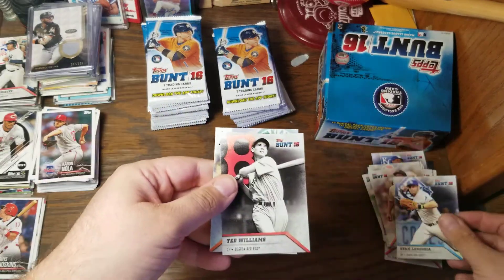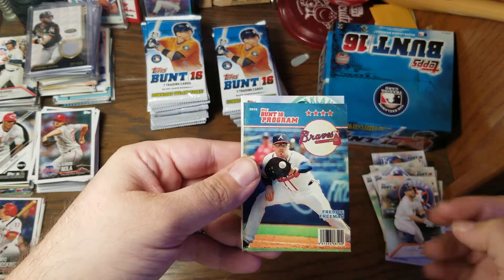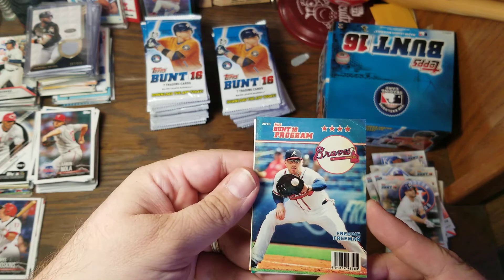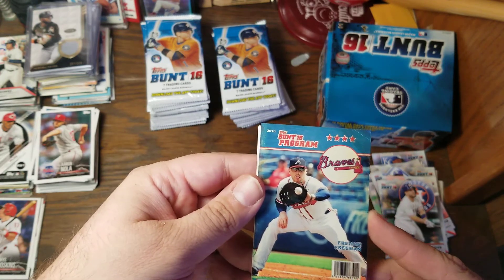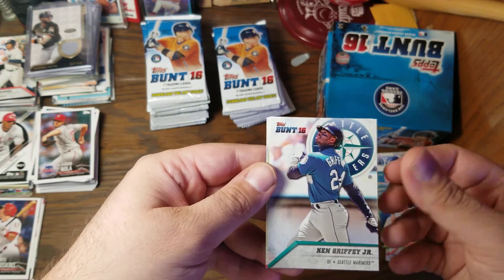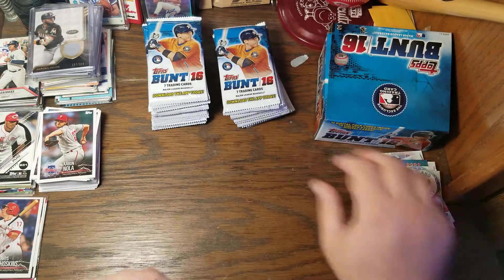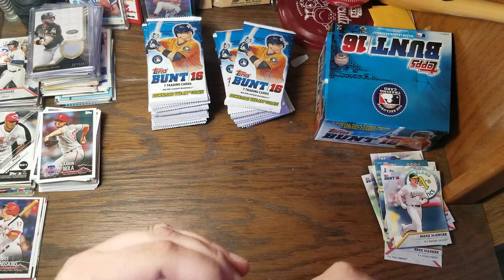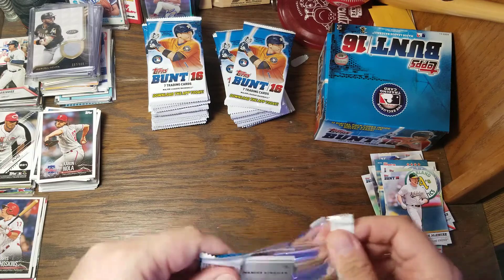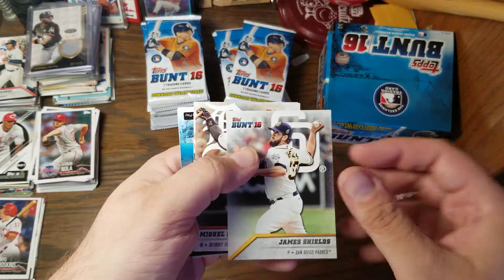We've got Evan Longoria, Ted Williams, Jose Altuve, this one looks like a magazine cover — the Bunt 16 program with Freddie Freeman, Griffey, Brian Dozier, and Mark McGwire. So it looks like there is a good mix of today's players plus all of the stars that us Gen X people collected in the 80s and 90s.